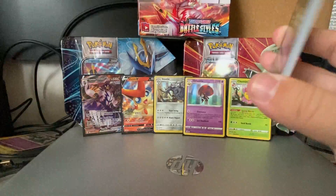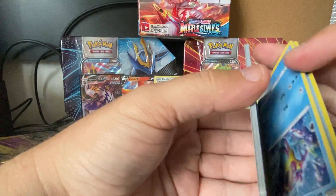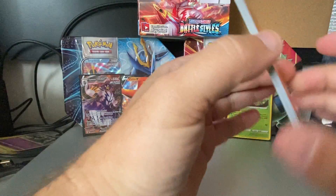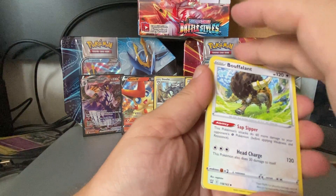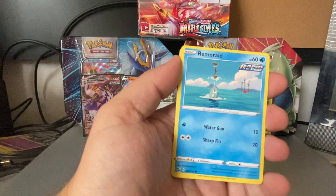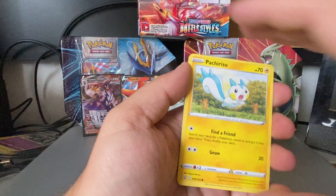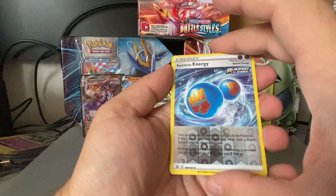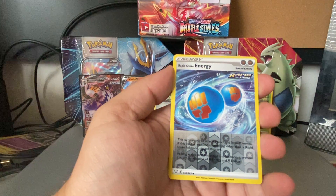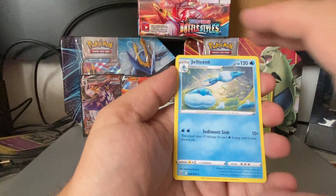The end of the booster box here. I think the other ones we only got like one or two — I think it was only like one and then two, and then this one's gotten three. Bruxish, Buffalant, Burn of Vitality, Remoraid, Spiro, Pachirisu, Cherubi, Mienfoo. Reverse Hollow Rapid Strike Energy — what was the last one we got? Single Strike! So we got both the Reverse Hollow Rapid Strike and Single Strike. And Jellicent — even though it's not the Hollow, we need that one to still help complete our collection, our set.